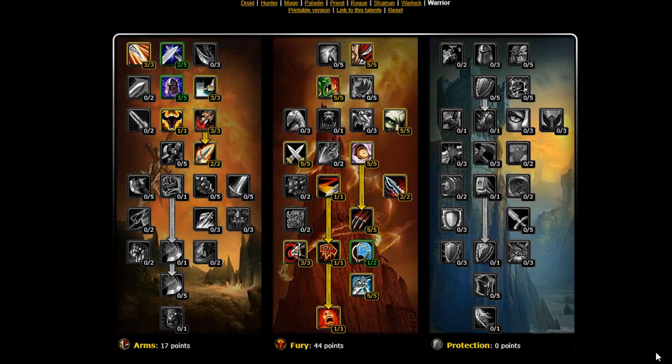The first talent tree we're going to take a look at is the most popular one, which is the Fury PvE talent build. What we have on screen here is my belief for the best talent build you can set up at level 70 going into end game content. We'll take a quick look at each of the talents — a lot of them are going to be the same as in Classic — and skim over those, but take a little bit longer to look at the new ones.